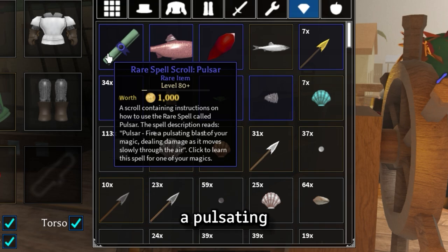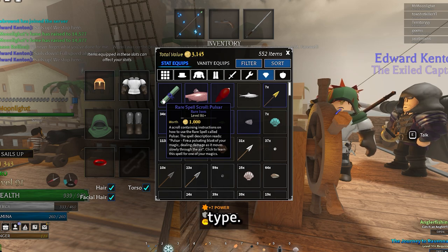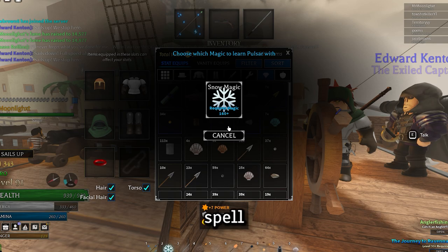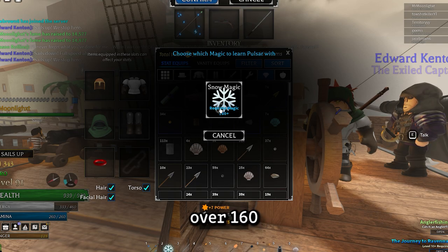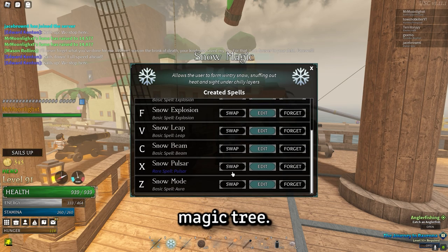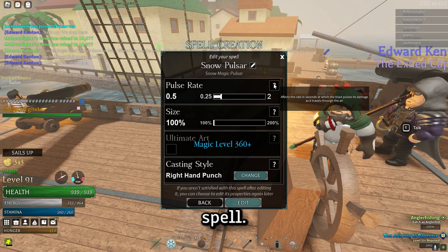Pulsar fires a pulsating blast of magic, dealing damage as it moves through the air. The cool thing about this is you can use it on any magic type. I use snow magic, so when I use it, it lets me create a Pulsar spell, so long as I have over 160 magic level. So to use this, you do obviously have to be quite heavily invested into the magic tree. Here's the editing options for the spell, as you can see it shows up as a rare spell.